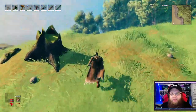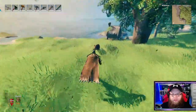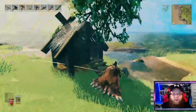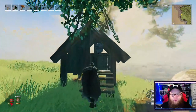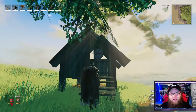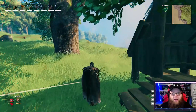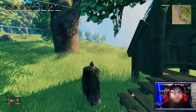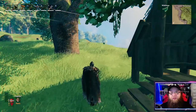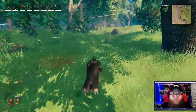Another thing to watch out for is beehives. This is a beehive — you have to destroy them to get the honey and the queen bee out. When you get the queen bee, you can build your own beehive back at your base. Beehives are used for making mead, which is a good thing — it gives you another source to boost your health bar.